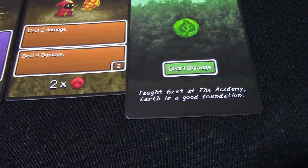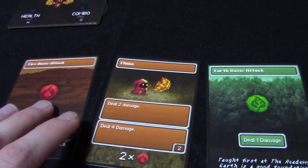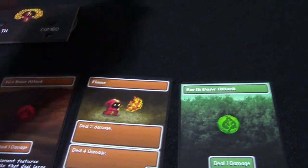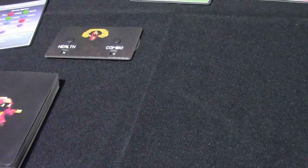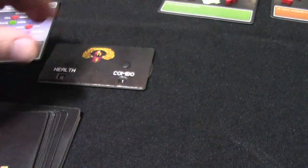I can do one plus one for two damage to Mungus - actually three damage because it's fire against earth - that's five damage total to the Mungus. Then I'll do one damage to Game Genie and lose the earth card from the game. I'm doing that because I want a lean deck with only cool cards at the end. That's my turn - I lose two health because I didn't kill anything, but I get a combo point. So now I have 12 health and one combo point.